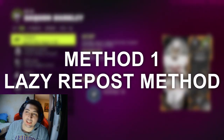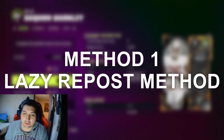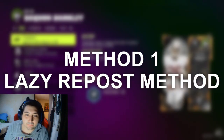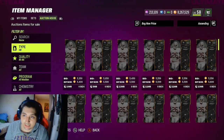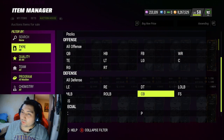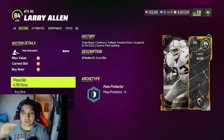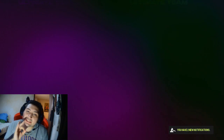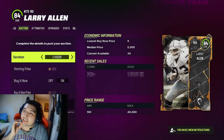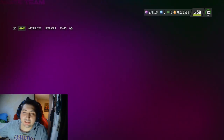Method number one is called the Lazy Repost Method. Like the name sounds, we're just going to be posting cards and making the lazy sellers buy our cards. One of my personal favorites right now: you're going to filter through 84 through 85, All Madden promo, and just keep refreshing the positions until you find one for roughly 5,000 coins. Once you get it for 5,000 coins, all you need to do is repost on the block for roughly 6,500 coins.